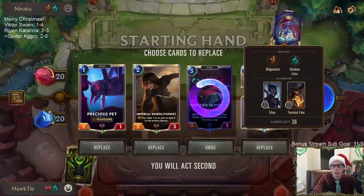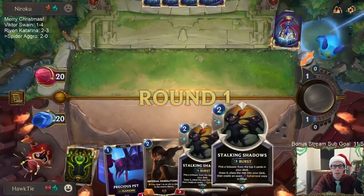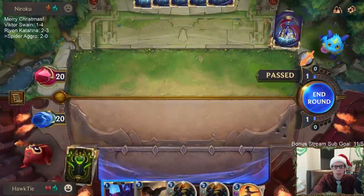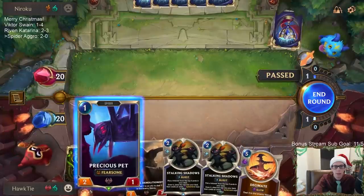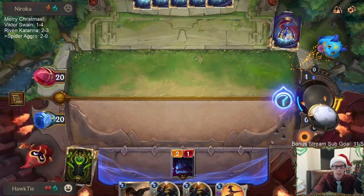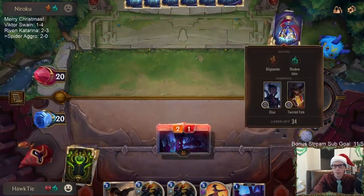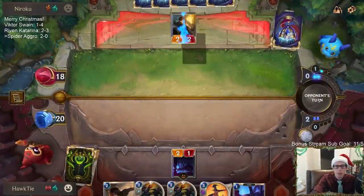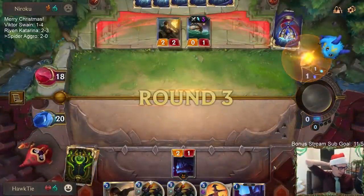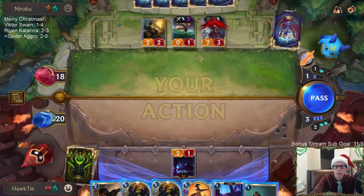Alright, I'll update the decklist command after this, sorry I didn't do that before. What are we doing — we're mulliganing. I like the two Stalking Shadows. This is not a good matchup for us by the way — not a good matchup at all. No Gohard — the Gohard deck is really good against aggro. Of all the matchups we don't want to face, this and Anivia control are the ones we don't want to face.